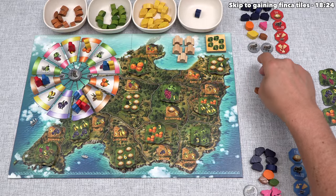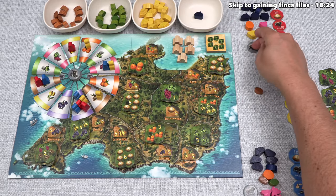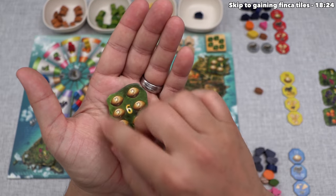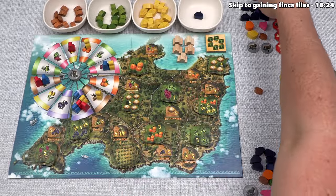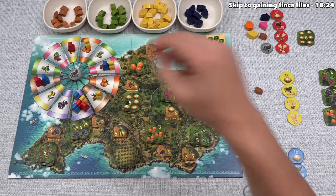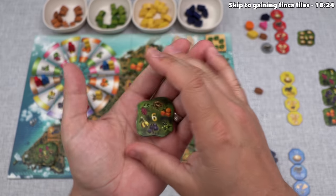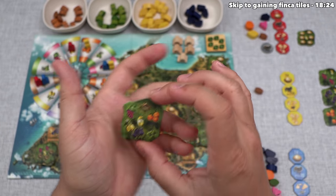Red wants to get out of the fig business — they do not want to lose theirs. So they make a delivery, going for the six-of-a-kind. This has to be six of the exact same kind, but it can be any type. They spend six figs, put a donkey cart back into the supply, and flip the next tile — it's another six, this time requiring one of each of the six different types of goods.